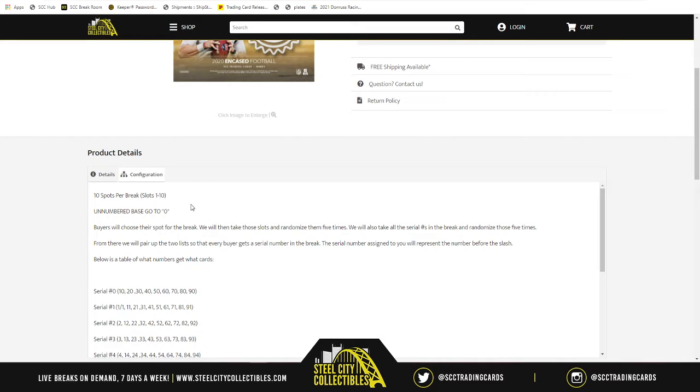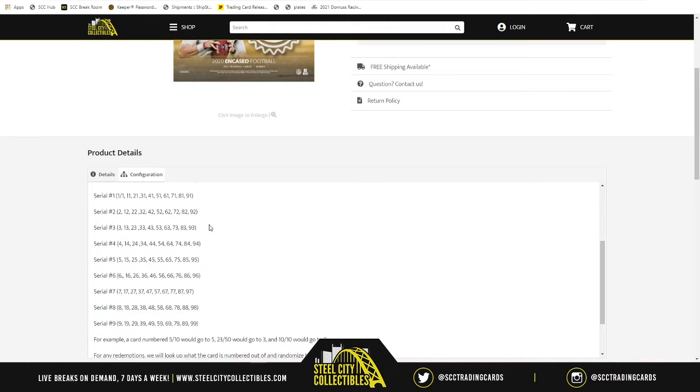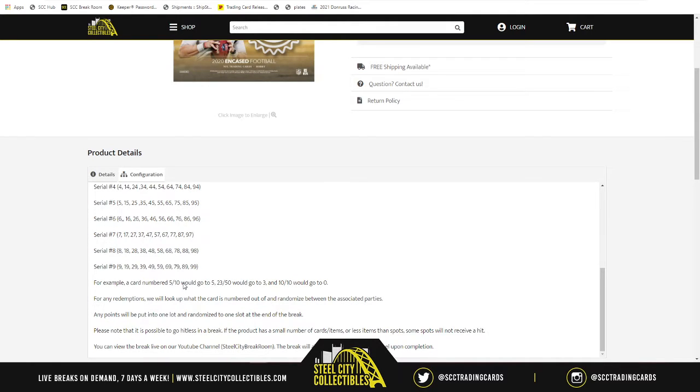After we randomize the spots five times, we then randomize numbers one through zero five times and pair up the two lists. Whichever number is next to your spot, that number refers to the number before the slash. So for example, five of ten goes to five, 23 of 50 goes to three, and 10 of 10 goes to zero. Redemptions — we'll see what it's numbered out of and randomize it between the associated parties.